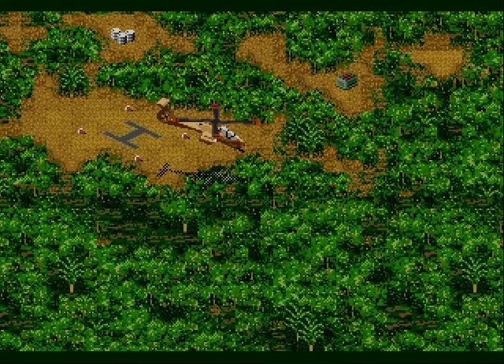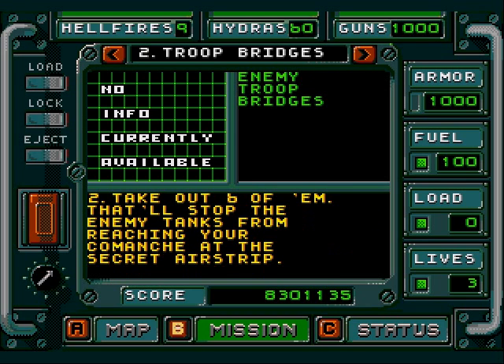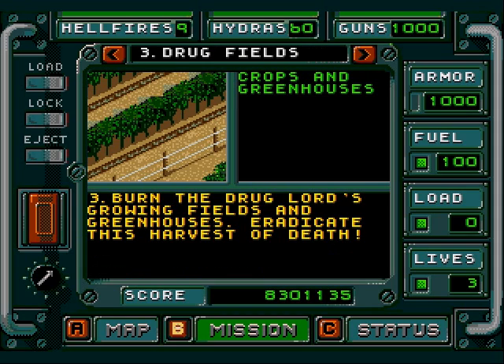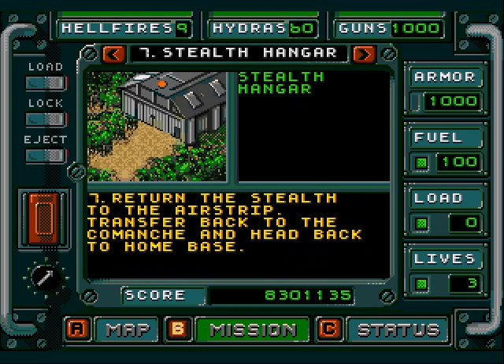River Ray. This is probably my favorite mission of the entire game. Go find the F-117, which has unlimited fuel due to having an onboard nuclear reactor. I bet the US Army would love to know how that is accomplished. And unlimited ammunition. Objectives include robot troop bridges, drug fields, Patriot missile launchers, fuel depot, nuke missiles, and drop the stealth back at the airstrip.